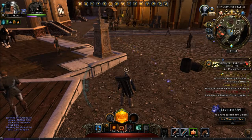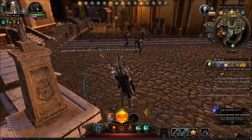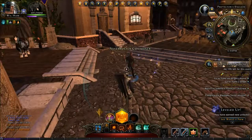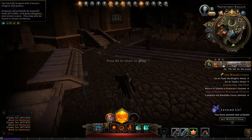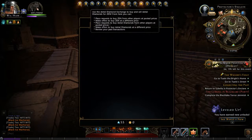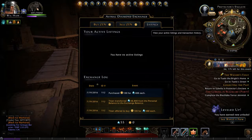Hi guys, welcome back. I'm going to finish up the wizard's folly. If you watched the last episode, I talked about mounts a little bit and where to get those. One other place I forgot to mention is the Zen Exchange. This is where other players will post different things for sale, and you can buy those with Astral Diamonds.